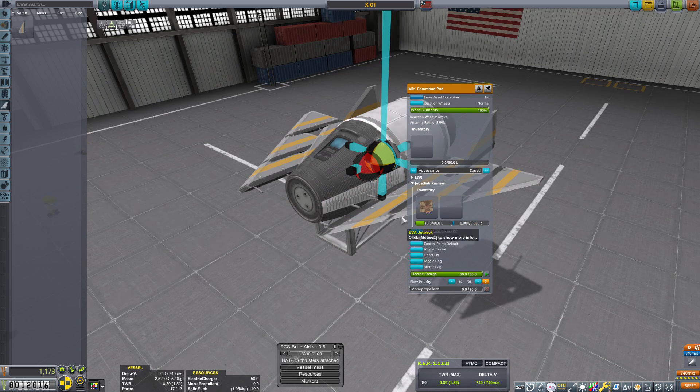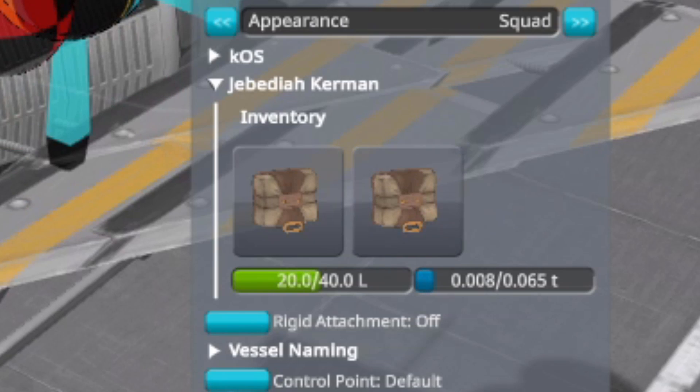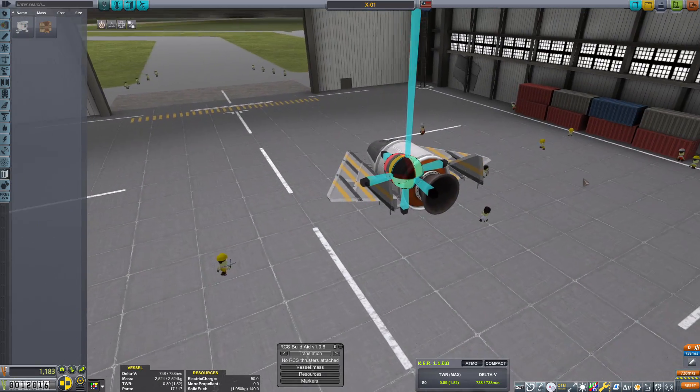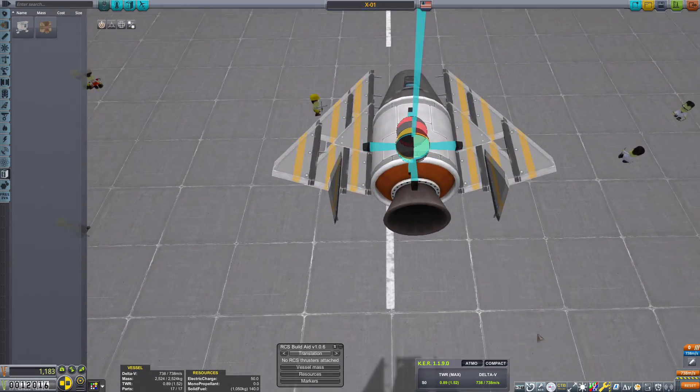He doesn't need that but he will need a parachute. Maybe we should give him two parachutes — yeah, he can wear two. Ultimate safety. I have no idea if this is going to work, but it looks cool as hell.